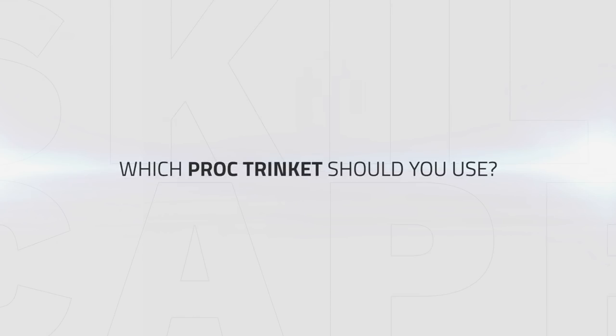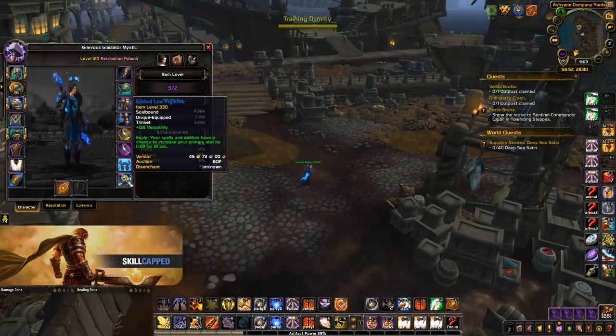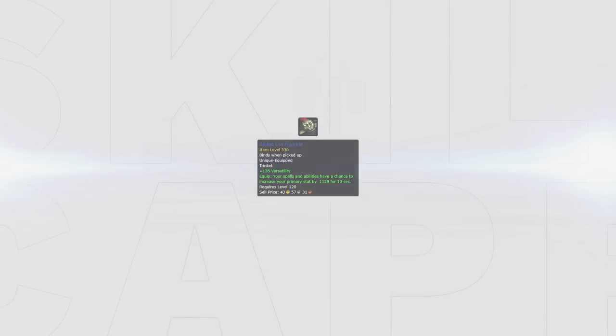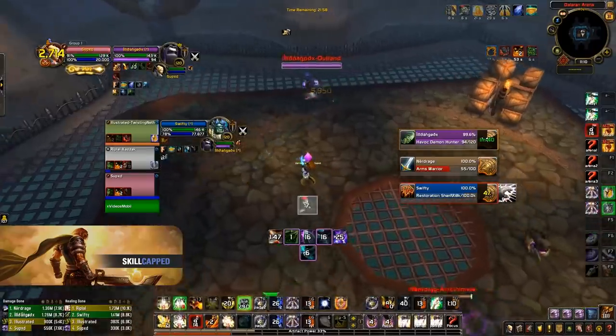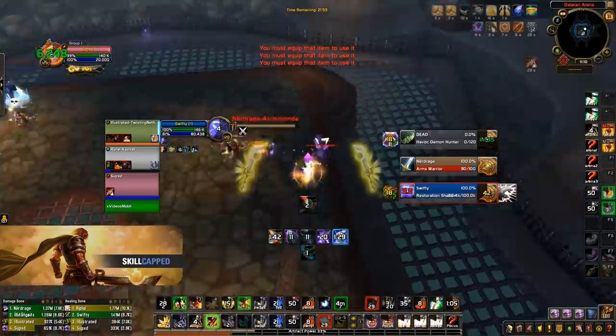As for which proc trinket you should use, you have two options. I've found that a blue 330 item level trinket from a world quest in Zandalar has hands down given me the best results — note that this trinket can titan forge to around 370 item level. The Gilded Lower Figurine at 330 item level gives me a 1129 strength proc, which is completely absurd and lets you deal crazy burst. It has a great proc rate, and I recommend setting up a weak aura to track when it's up and try to set up your burst windows around it. This clip is a great example — my trinket procs and I urge my hunter to CC the shaman as quickly as possible before the proc expires. We get the CC and I do a 57k Execution Sentence on the Demon Hunter resulting in the kill.